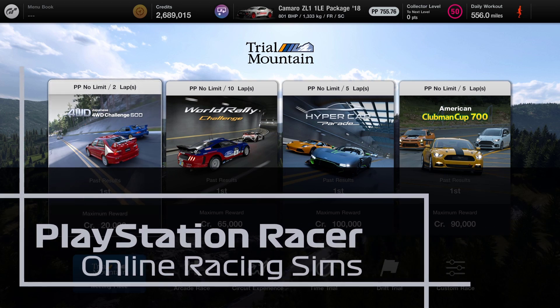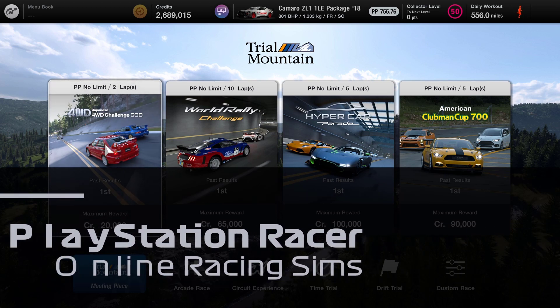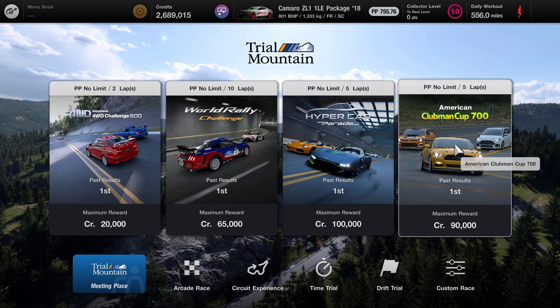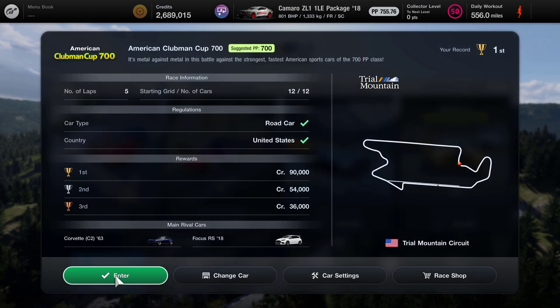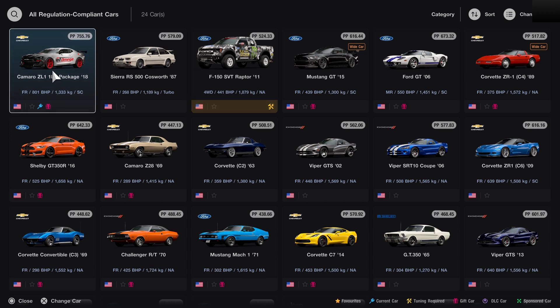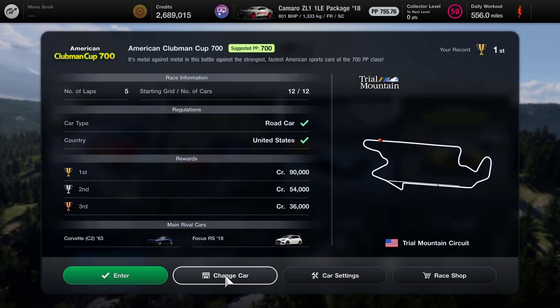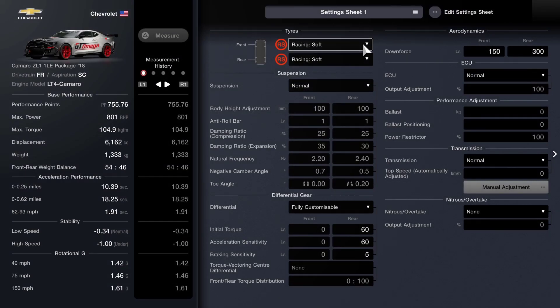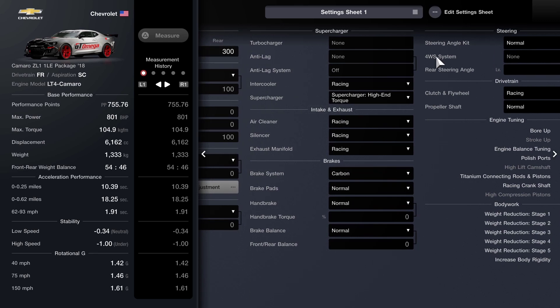Hello and welcome to PlayStation Racer. My name is Mitchell Morgan and we are back at Trial Mountain for the fourth race in this World Circuit Series. It is the American Club and Cup 700. We've already done first, but I had a problem with the microphone last time so we are heading back here to give this another run. The car I'm choosing is the Camaro and the settings are racing soft tires with pretty much everything else standard.